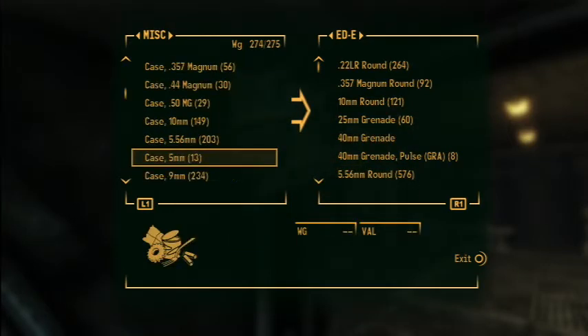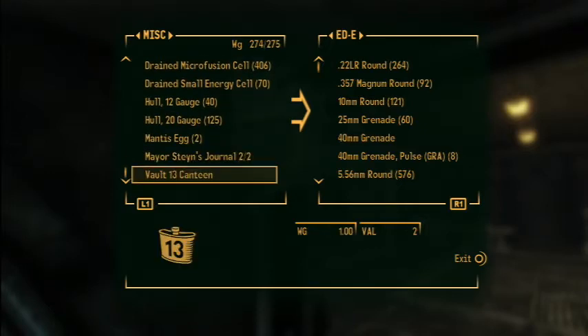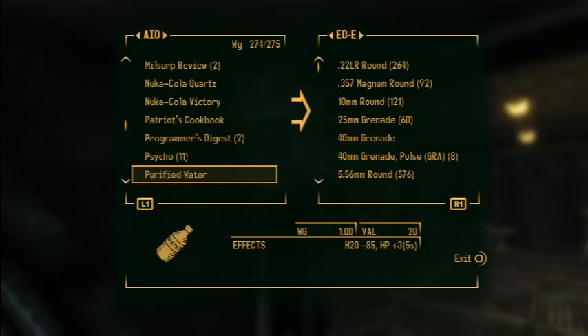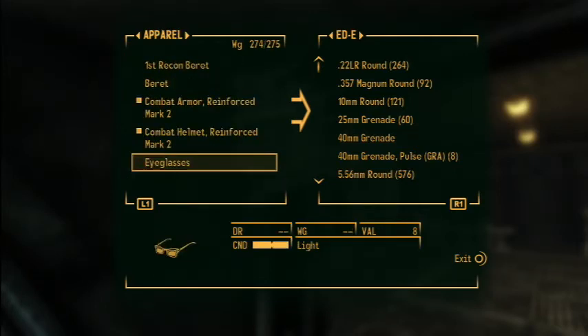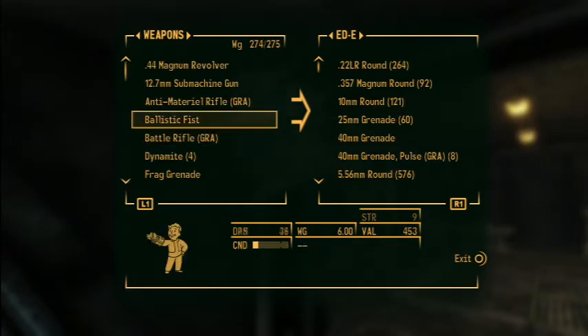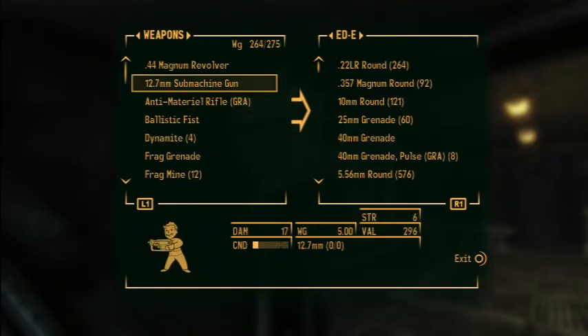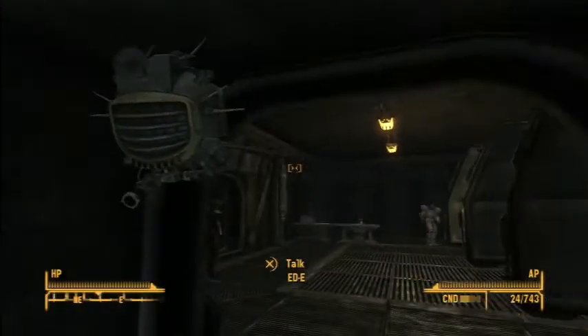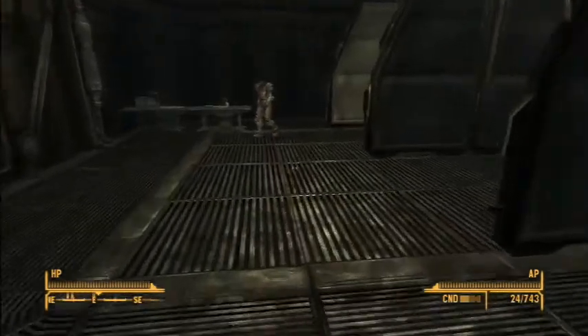I'm still over-encumbered. What am I carrying? Maybe it's the new armor — I can carry less? This battle rifle is almost 10 pounds too, and the machine gun which I don't have ammo for — it takes 12.7mm rounds.